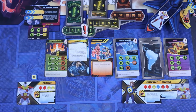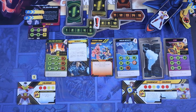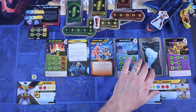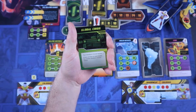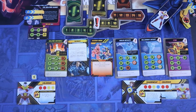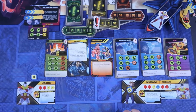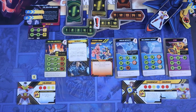We're at the threat phase — raise threat by the number of crisis icons. We have three, so this goes from four to seven. In a two-player game, if you already have a mission flipped up, you don't flip another one. We draw a green card: global crisis — flip a face-down mission face up. It's Belligerent Mutant, which lets one hero draw a mutant. None of these missions will help me reduce threat, and if I don't take care of them, it'll go up from seven to eleven already.